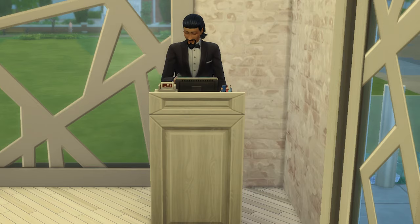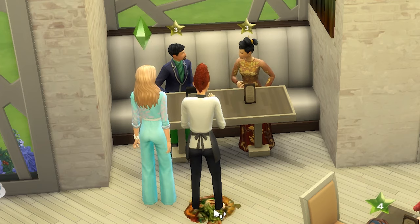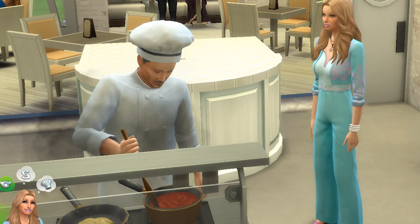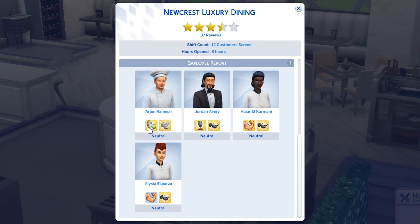The host's comedy and charisma skill will determine your guests' satisfaction when seated. Waiters' fitness skill will mean they drop food less, while their charisma will influence the quality of their customer service. Your chef's gourmet cooking skill will determine the quality of the food they make, while their mixology will influence the quality of the drinks they make. Note that staff will automatically perform their role at the start of each day, and will naturally get better skills as they continue working.